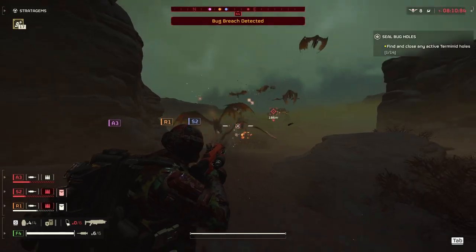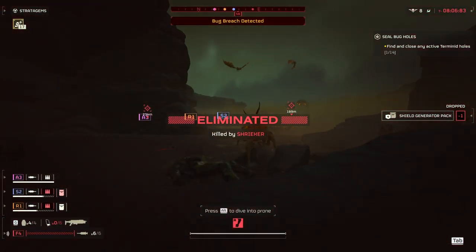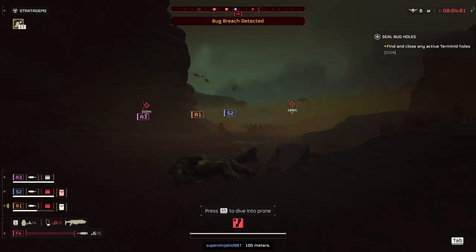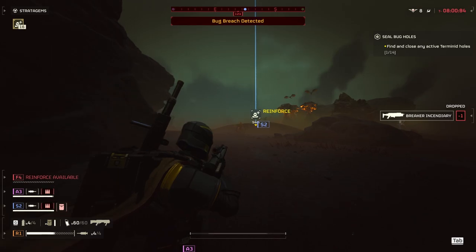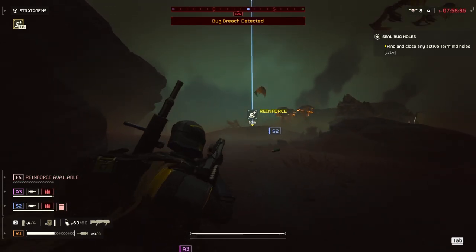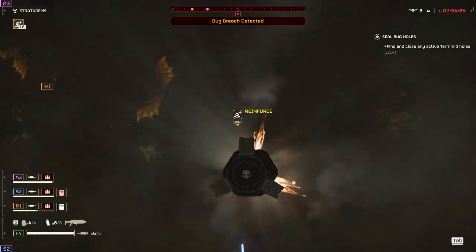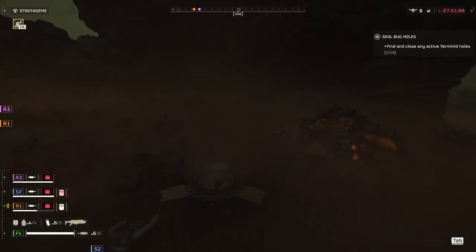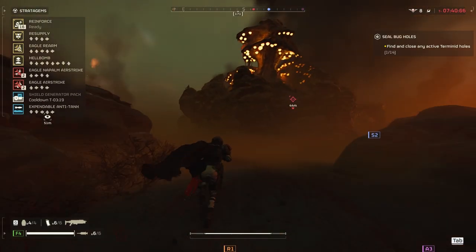When you kill them mid-swoop animation, their body will slam you like a pancake — so make sure if they're doing their swoop, shoot them then dodge. When dealing with these flying enemies, you have to think of them like the Stalkers. You have to take down their nest, otherwise they'll keep coming and coming.